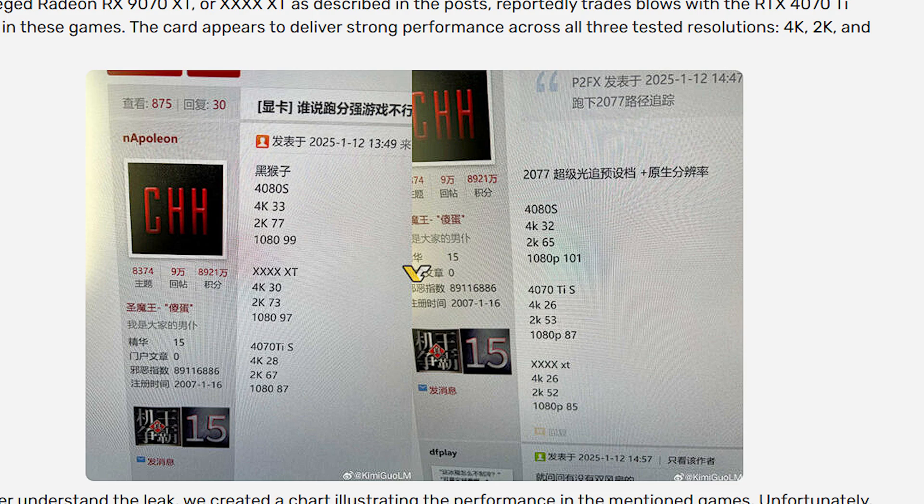If these GPUs launch around $500 for the 9070 XT, that's going to be amazing, because not many companies are launching affordable GPUs these days. Nvidia is going $1,000 for the 5080 and $2,000 for the 5090. If AMD can deliver performance close to the 4070 Ti Super — which is arguably close to 4080-level — at $500, that's really compelling. The 4070 Ti Super is about 10 to 15 percent lower than the 4080 Super, and the 4080 Super is close to a 5080.